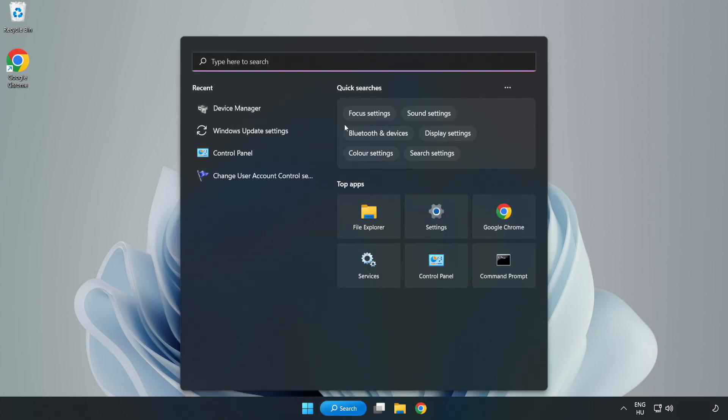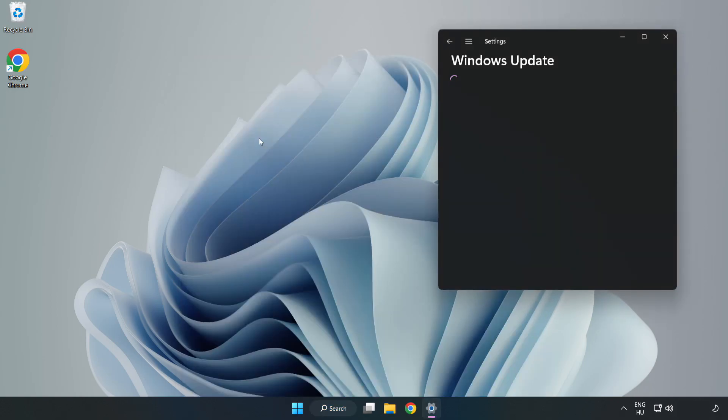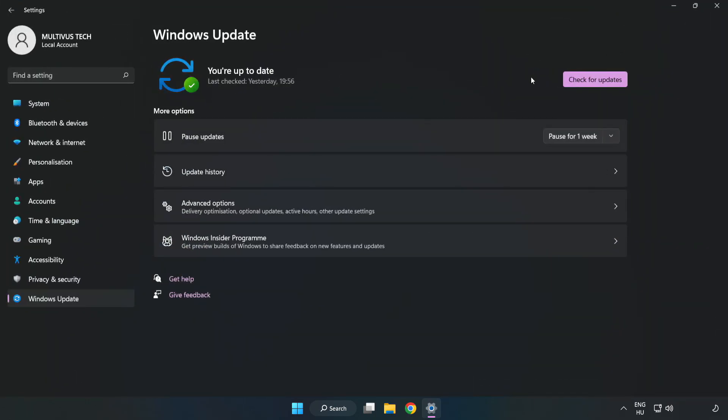Click the search bar and type Update. Click Windows Update Settings. Click Check for Updates.